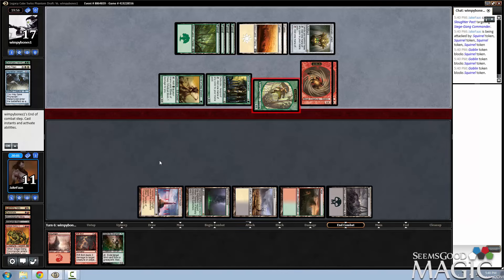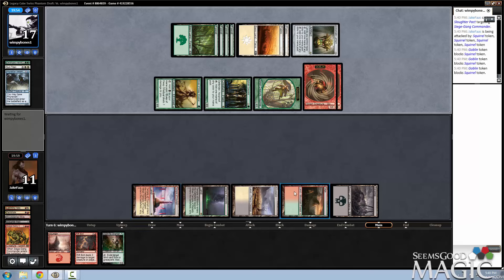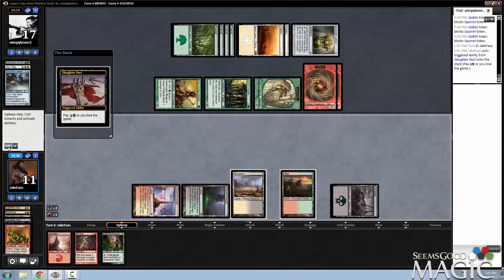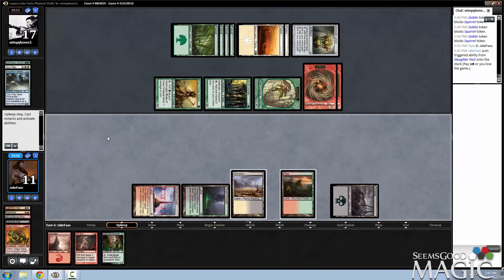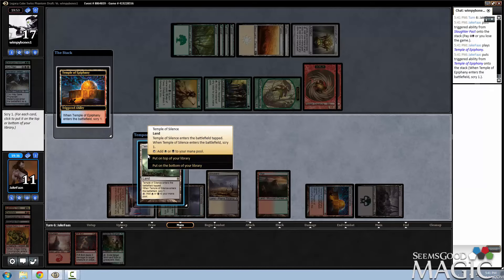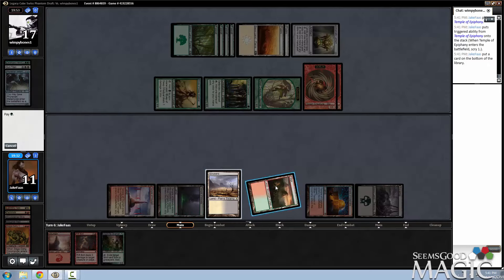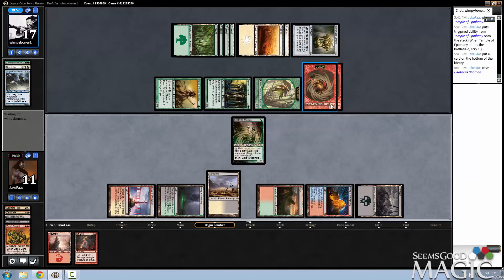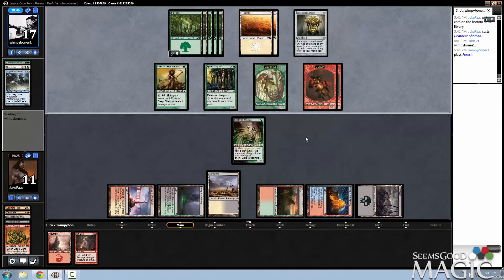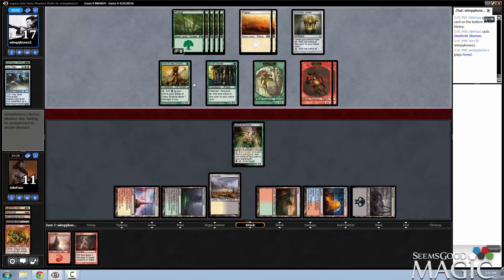When I tap out for the Slaughter Pact, I want to make sure that I have two Red open. I'll have the Mountain. Temple of Triumph is worth nothing to me, and so is Temple of Melody — so these are the cards I want open. He has no cards in hand, he has four damage on the board. I have a Rift Bolt in hand, he drew a land. So Death's Shadow is actually going to be a really good play here — because even if he attacks all in, I kind of negate the damage.